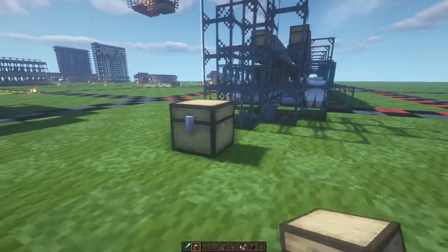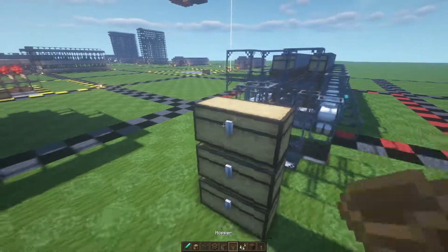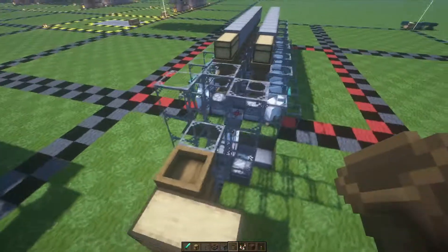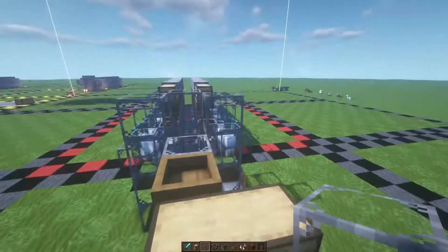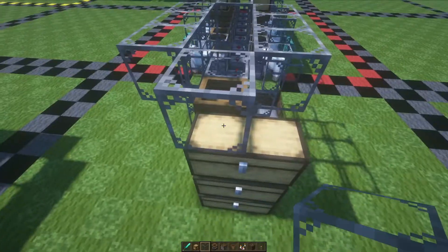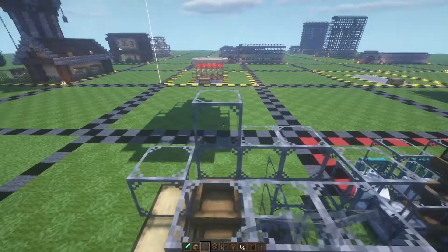Grab more chests and place three double chests on top of each other like this. Grab some hoppers and place one hopper going into each chest right in front of where the water column is going to be. Grab glass blocks and place one, two on each side, one above that chest, then place three more right up here.